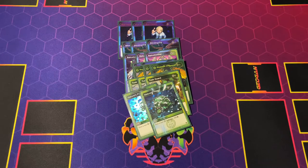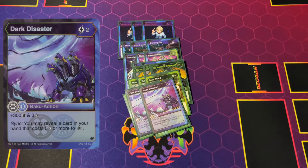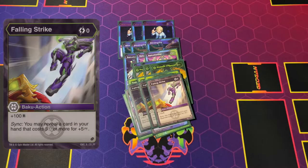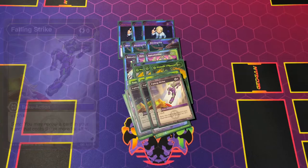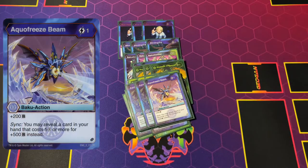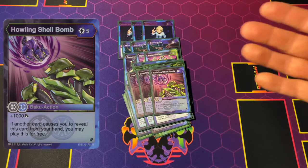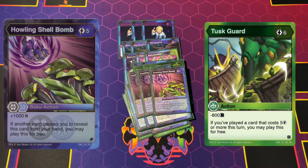For the Sink cards, we've got Darkest Disaster — the Sink version with 300 plus three damage, reveal a card and draw one. We've got Falling Strike, which is zero cost for plus 100 and reveal for plus five damage. Three Aqua Freeze Beam — the one cost for plus 200B, or 500B if you reveal a five or higher. And of course Howling Shell Bomb, five cost three — it plays for free when revealed, giving plus 1000, and when you play it off a Sink play you can also play Tusker. Very good.